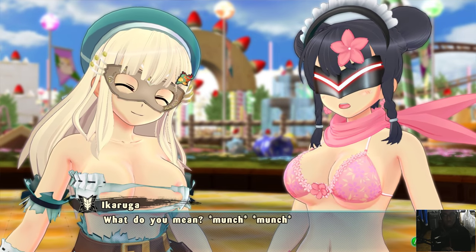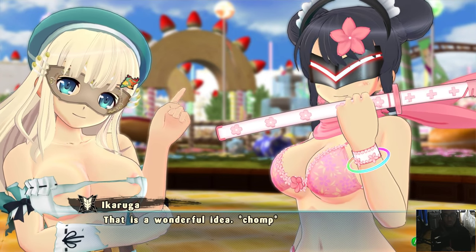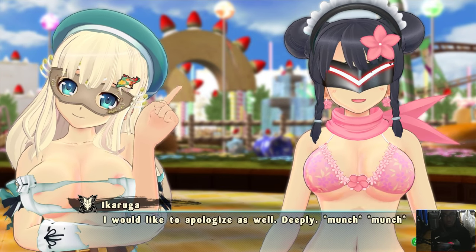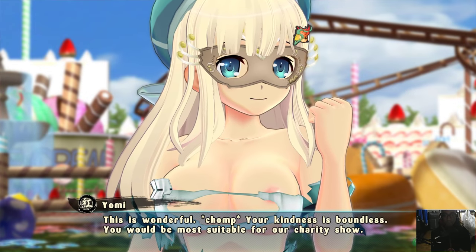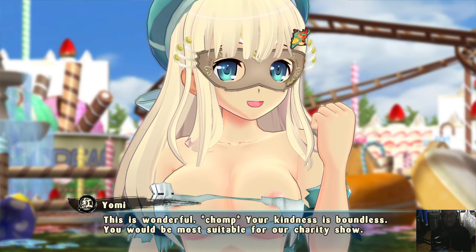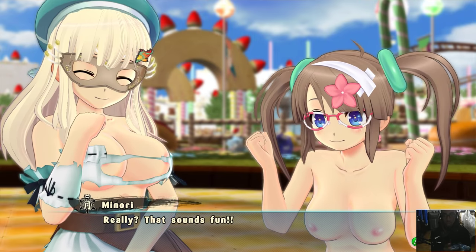The post-battle dialogue is mostly for humor — it's facetious, nothing to do with the actual game. If you want to know more about the story you'd have to play Shinobi Girls Heart, which is the first quest line, and that fills you in on everything — the rivalries between the different dojos and stuff like that.